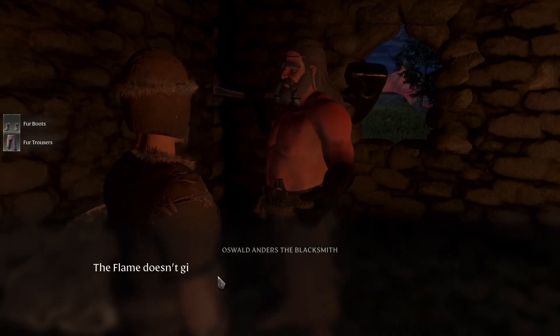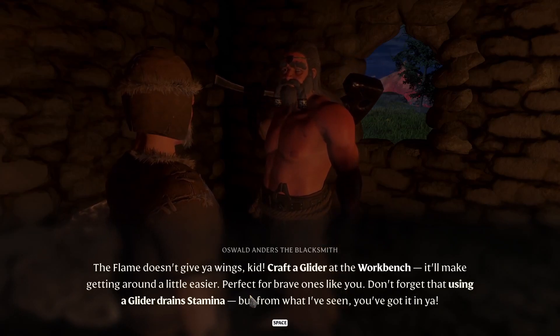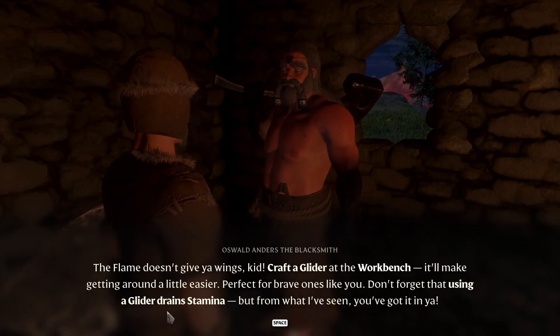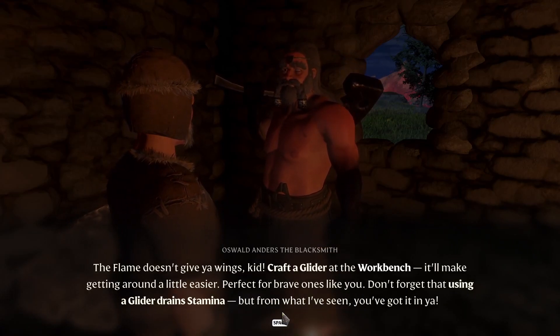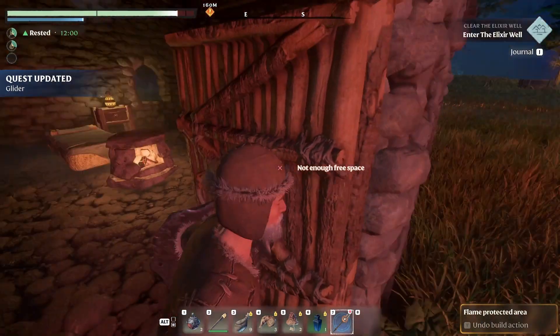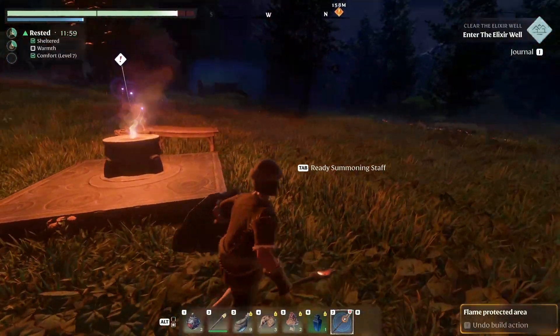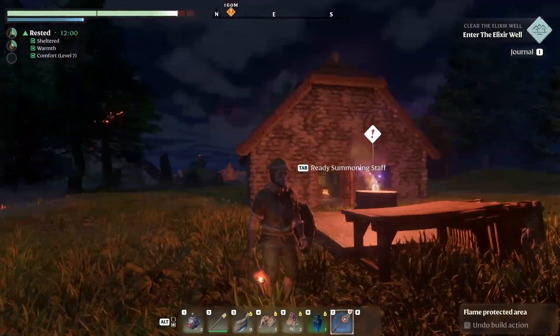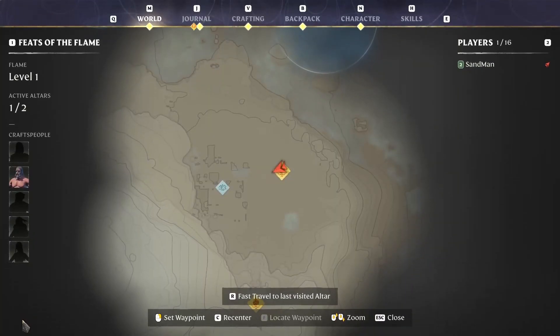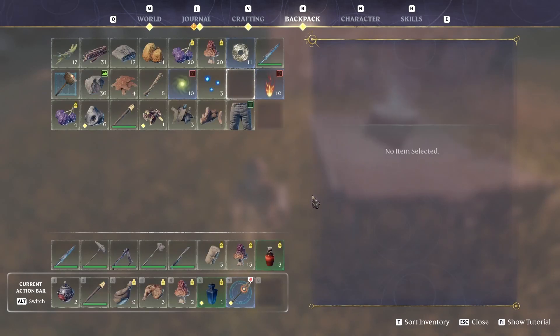Okay, a glider? 'The flame doesn't give you wings, kid. Craft a glider at the workbench — it'll make you get around a little easier. Perfect for brave ones like you. Don't forget that using a glider drains stamina, but from what I've seen, you've got it in you.' That's very much a Breath of the Wild thing.